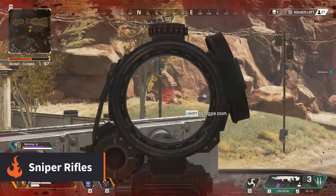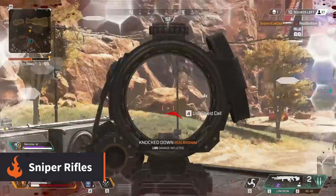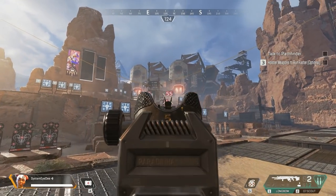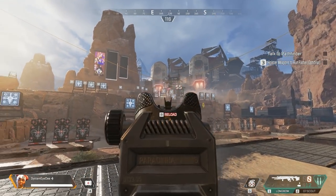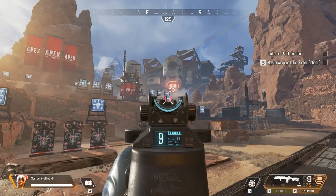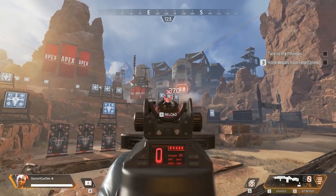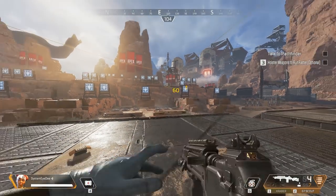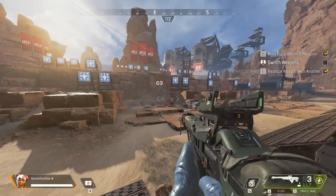Sniper rifles are the ultimate long range weapons, however they come in many different styles. You've got the hard hitting slow firing style of the Longbow, specifically designed for players who are hunting for headshots. Then on the other hand you have the lighter and faster firing G7 — less damage per shot but more forgiving if you miss. Then there's the unique Triple Take with its three barrels, as I mentioned earlier.